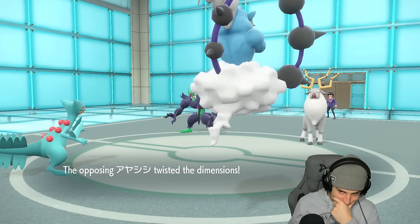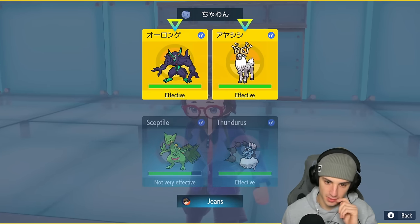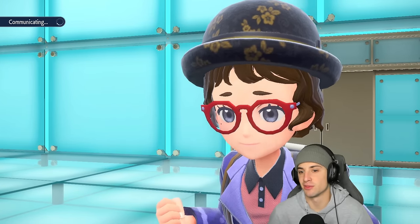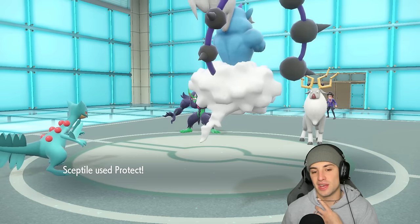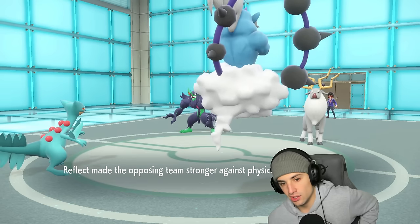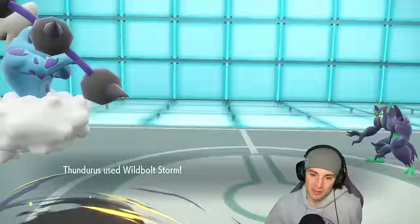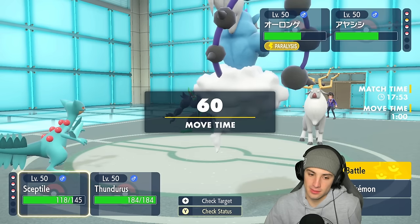Tricking is popping — they have a solid setup going. I should probably protect Sceptile since we're plus two and they'll likely attack it now. I always get thrown off by a Fake Out from Grimmsnarl — normally they just set up screens. I protect Sceptile and the screens come out. I'll Brick Break them next turn to snap out of confusion. Wildbolt Storm connects for decent damage, we get a crit onto Grimmsnarl and it gets paralyzed — not bad!